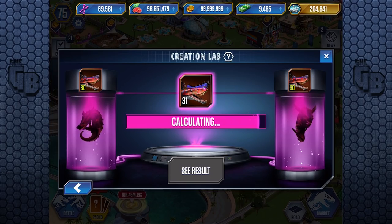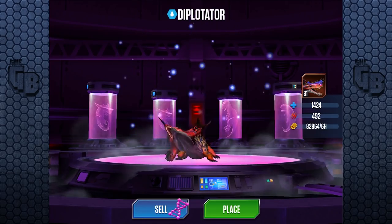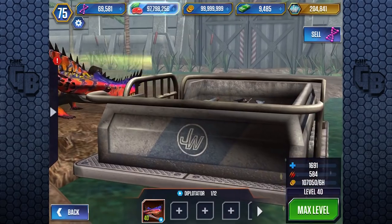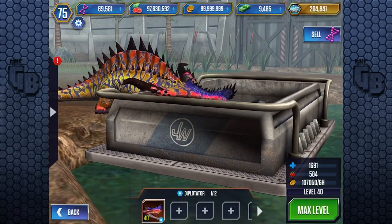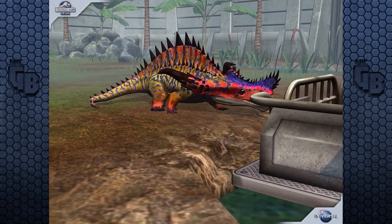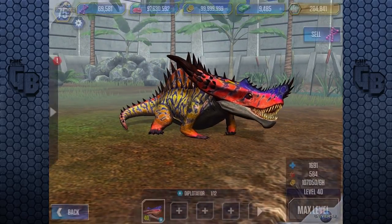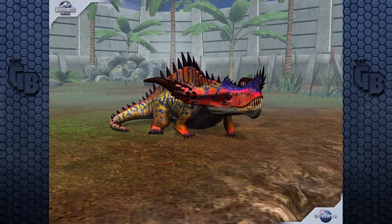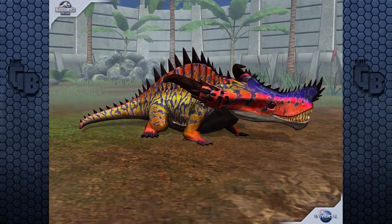In my spare time I've been working on getting Diplotator to level 40, and Gorgosaurus I think. Level 40 Diplotator: 1,691 health and 584 attack. For basically a rare hybrid, that's really really good - one of the best creatures in the game. A lot of the rare hybrids are really good, like Carnoraptor and Diplotator. Look at that thing, it looks so evil.